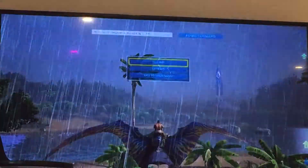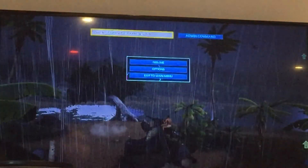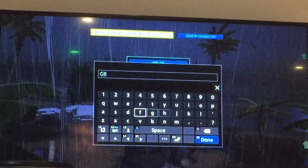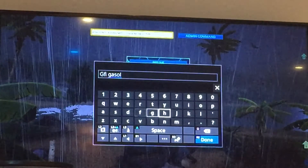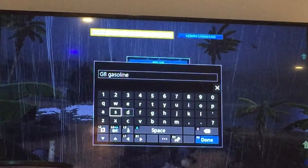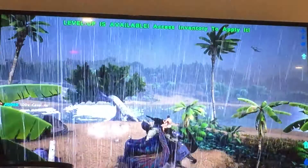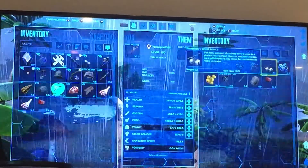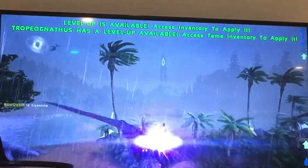You can put gasoline in its inventory and it will use a jetpack, but I don't have any gasoline so let me just get some. I've got some gasoline now — I can put that in its inventory, and now you can see it can actually fly. Once you're flying, if you're on PS4 you can press R3 and it'll activate the jetpack.